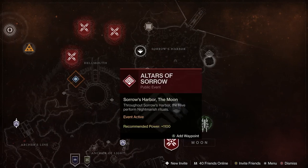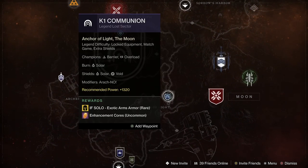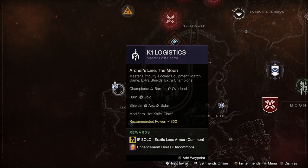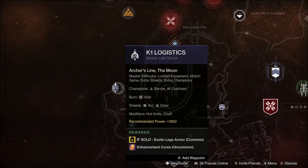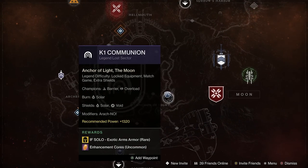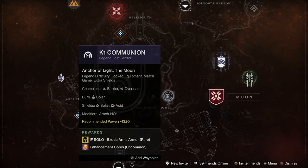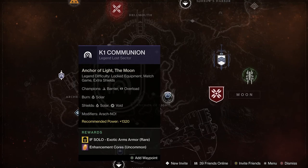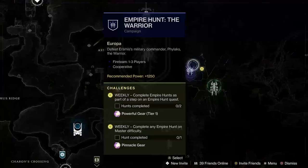In end game activities you're only going to encounter two out of the three champion types. For instance, in your lost sectors — legend and master — you're going to see barrier and overload, so you don't have to worry about unstoppable. This makes it easier to pick the anti-champion mods you're going to use throughout the activity.